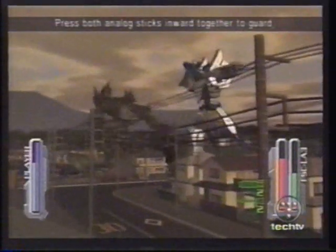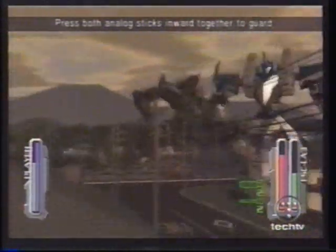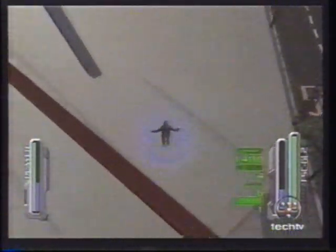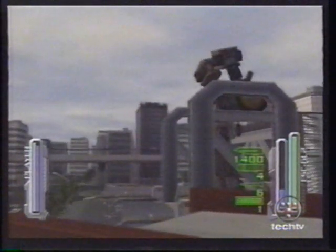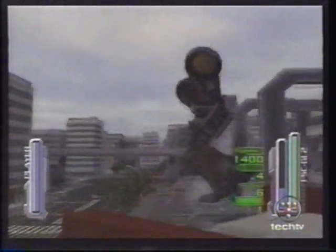Much of the appeal of Robot Alchemic Drive comes from the method used to control your Mega Knight. Your point of view is limited to what your character can see, so when you switch to robot control, you have to make sure you're positioned well. Moving the robot is a matter of using the shoulder buttons to control the legs and the analog sticks to move the arms for punches or defense.